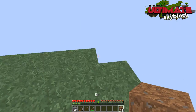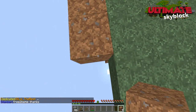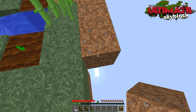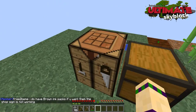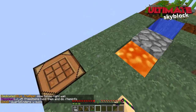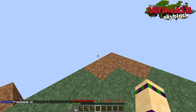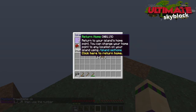I've just grabbed my dirt from the chest and I'm expanding this area — I'll move the sapling away from the chest to see if I have better luck getting it to grow. Let me show you some of the other features offered here. The slash-IS command brings up your island menu. When you're on the server you can do slash-IS and then just return home. You can also access challenges from here — my current island level is three.